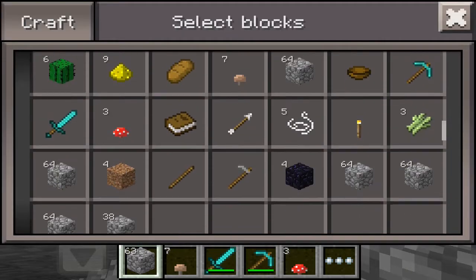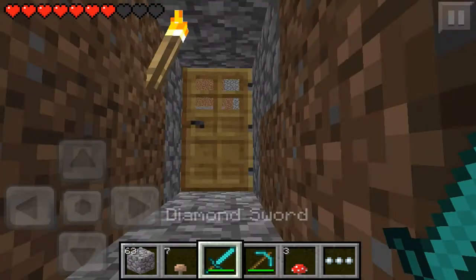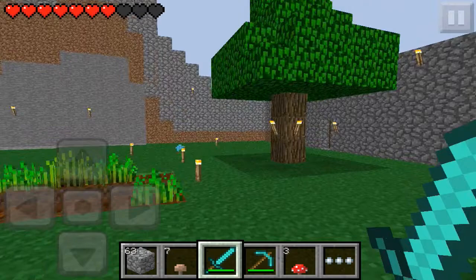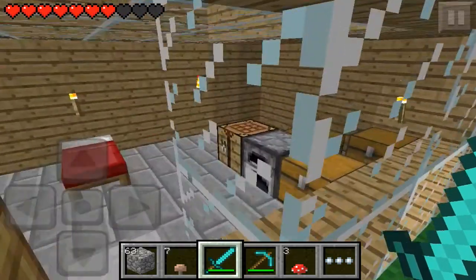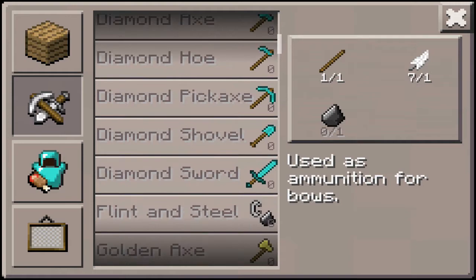Do I have a shovel? I don't. Shoot. I'm gonna go get a shovel really fast. I have been waiting to record this for quite some time now, but I just haven't known what to do. I'll just make a farm — make a little mushroom farm in Minecraft Pocket Edition.